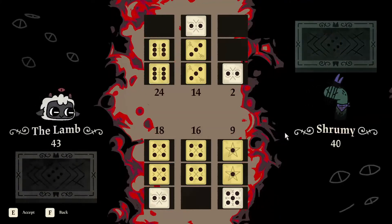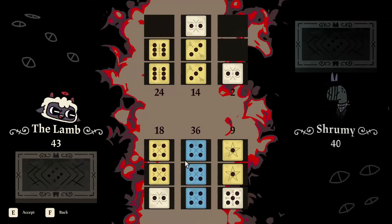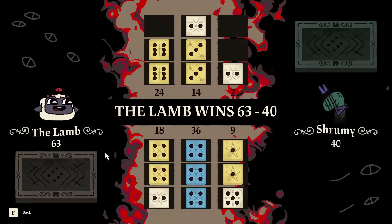Already we've pretty much won. That was closer than I thought — we get a 4, that's the best row we could have got. 36, and that's how you win Knuckle Bones.